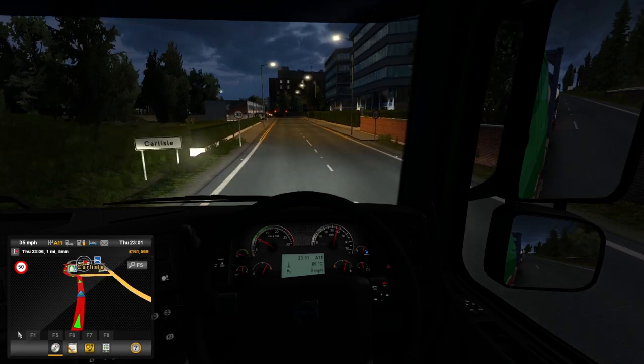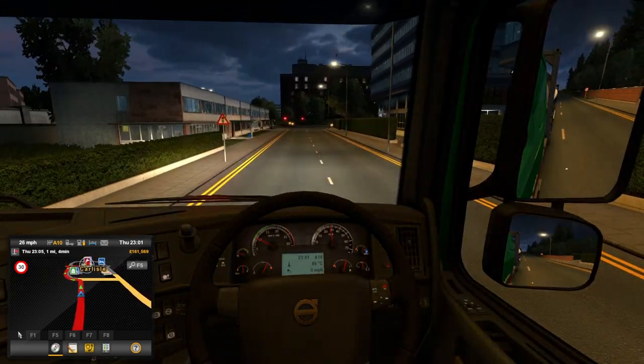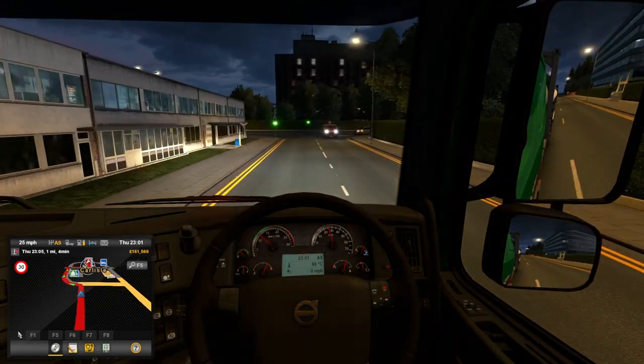Let's get on those brakes. I'm assuming there is a depot in Carlisle — I think I can see a grey little house symbol. Could you imagine if we'd driven all the way here and there wasn't a depot? I'd feel like such an idiot.